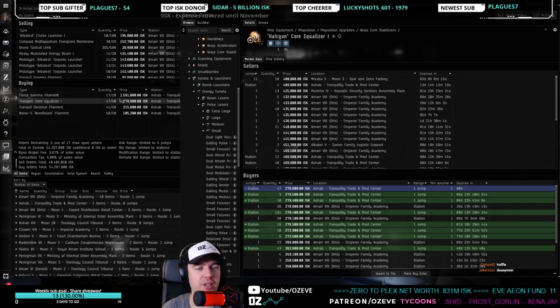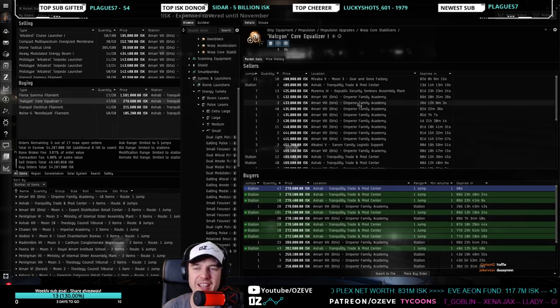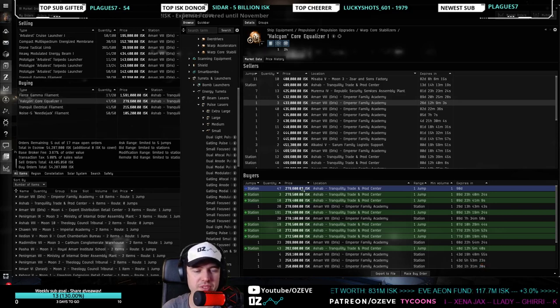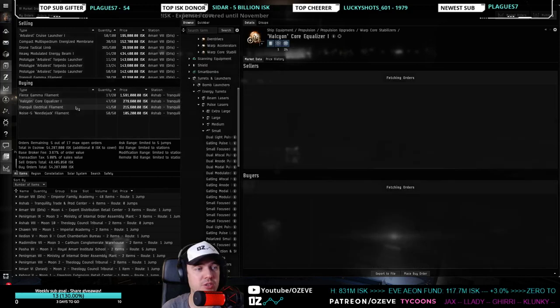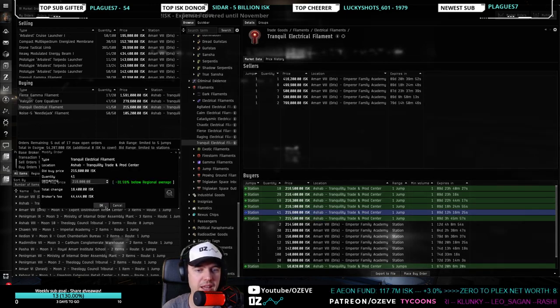Here's another red flag: 47 out of 50 fulfilled after quite a while — I'll keep an eye on that and maybe get out of that item. Tranquil electrical filaments at least had 9 out of 50 fulfilled — I'll try to push that higher.